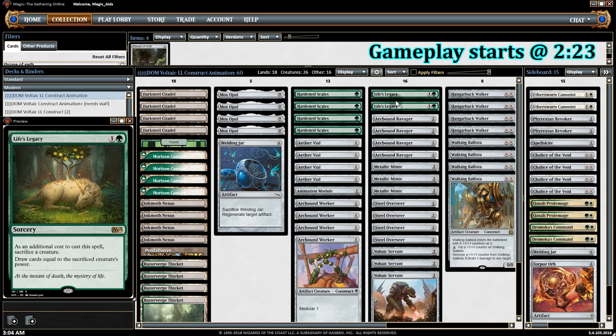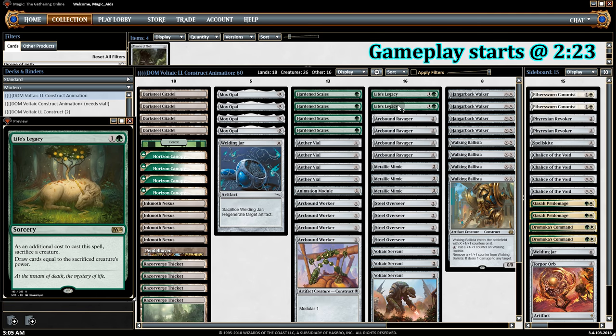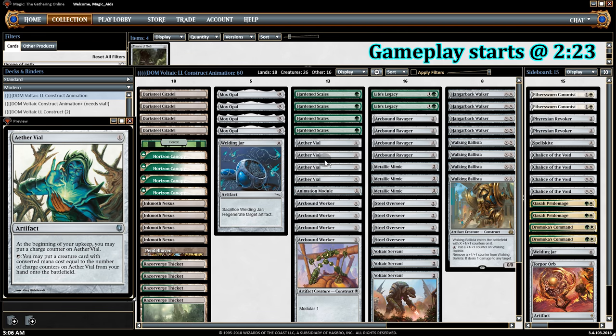To give Aether Vial more value, I added in two Life's Legacies as a replacement for Throne. It's a sorcery for two that says sacrifice a creature and draw cards equal to its power. It's particularly good in our deck with Arcbound or Ravager that can get really big — we sack it and its counters get moved onto another creature. Life's Legacy also works really well with Hangarback Walker.